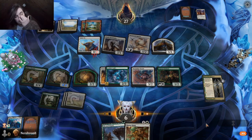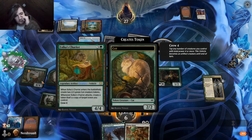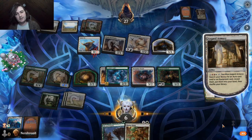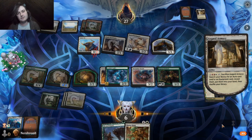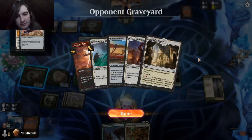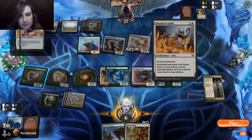Next turn we hope to draw a land so that we can both Master Skull, Fall of the Impostor, and Blizzard Brawl since we have the Jasper Sentinel and we'll have two light golden vehicles. Yeah, that was what was going to win us way late game.